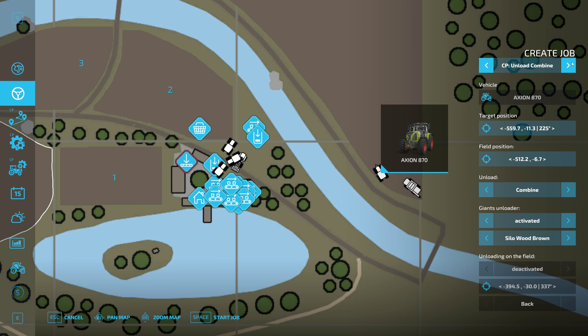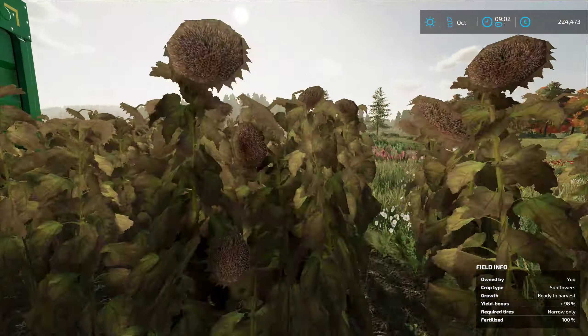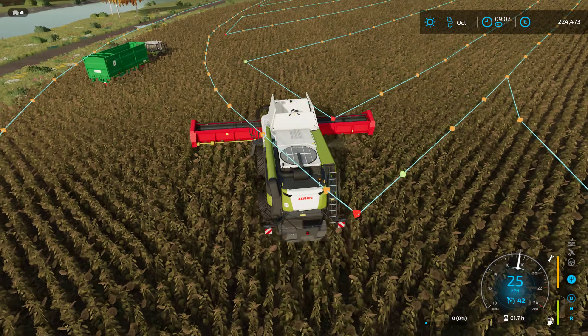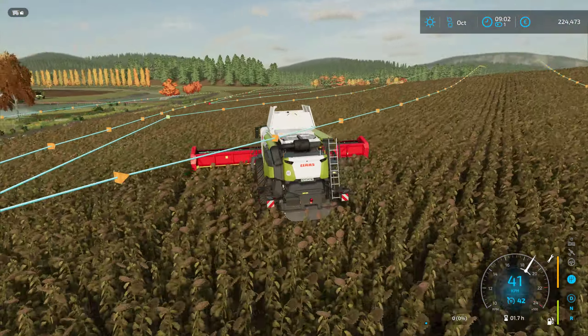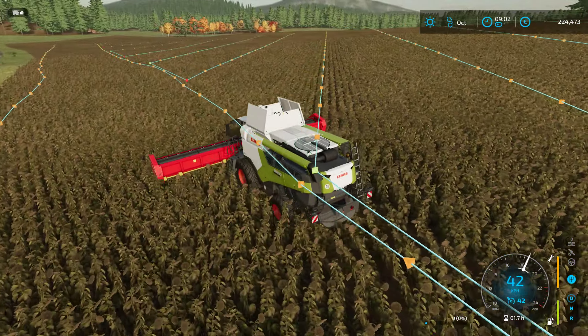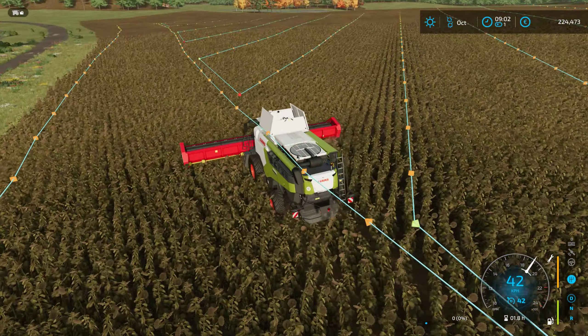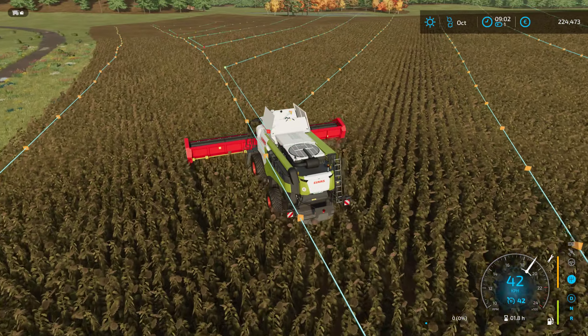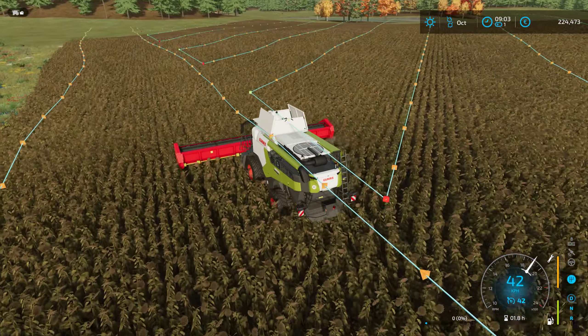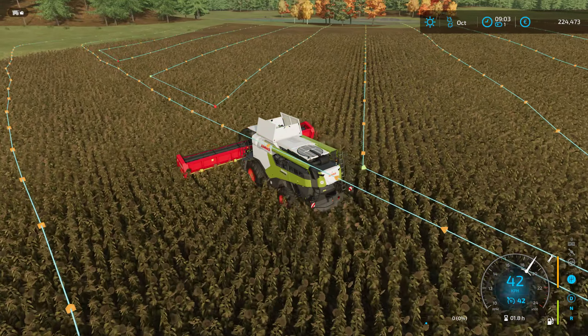It thinks there's a combine over by our farm — I don't understand that. Load and deliver, deliver, unload, combine, unload combine. I don't know what it thinks the combine is over there. Let's try something else. Let's get this combine going — maybe it'll help if there's an active combine on the field. I was really hoping to automate this a little bit more. I may have to break out Auto Drive. I think I'm just trying too hard to get Courseplay to do things that Auto Drive can do better.